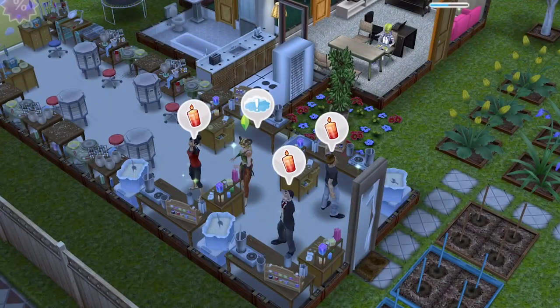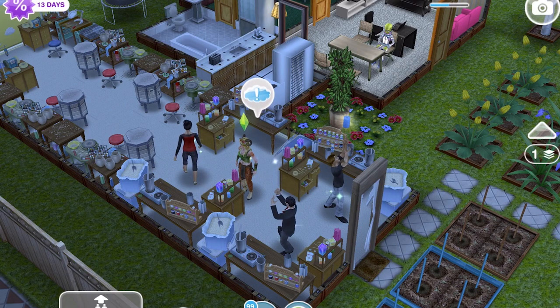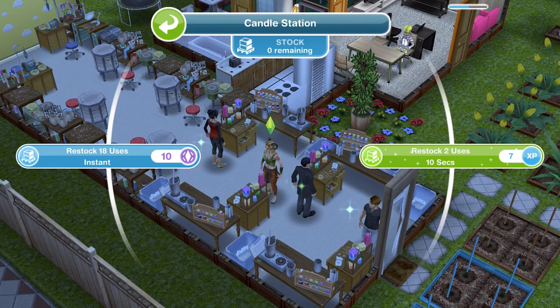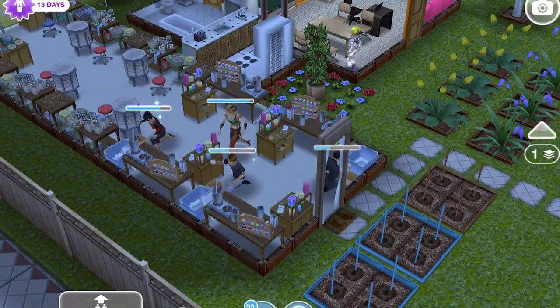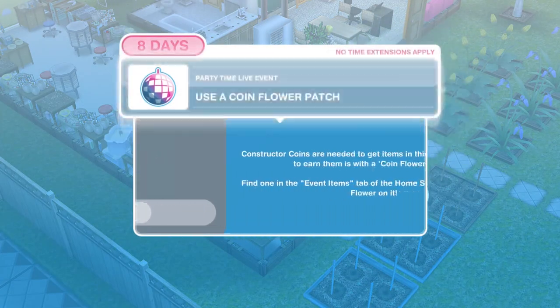Restock a crafting station is the thing we need to do next. Let's go ahead and collect all of those 50 candles — it just gives you a little boost as you start. Restock takes about two and a half hours, so restock all of your candle stations at the very start. Restock for 10 seconds — let's do it with all of them. You do only get two uses though; I think you get nine uses with a normal restock.